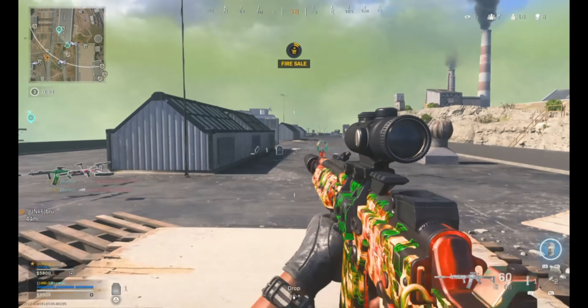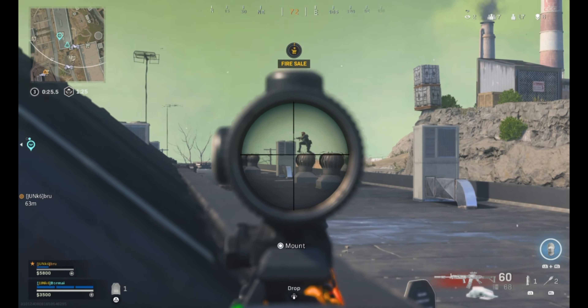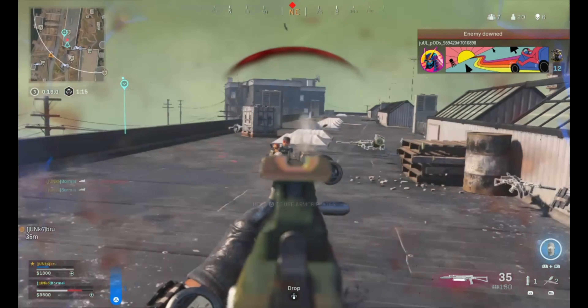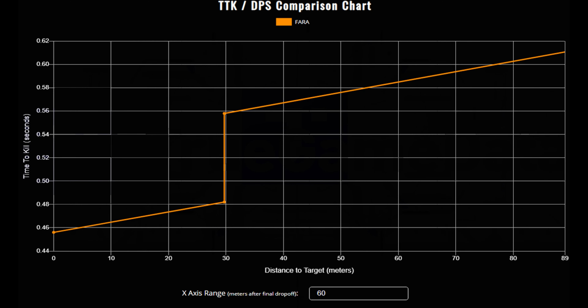I need some ammo, I'm gonna buy some here. Time to kill on the Fara under 30 meters is under 0.65 seconds. At 30 meters it does raise up a little bit, but it's still a very fast TTK, and then it raises up a little bit from there up to about 100 meters. I have gotten kills with this gun over 100 meters — there's gonna be a couple long-shot kills in the gameplay if you want to check that out.